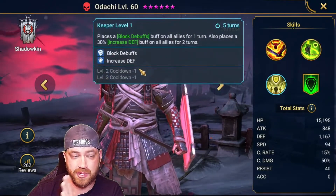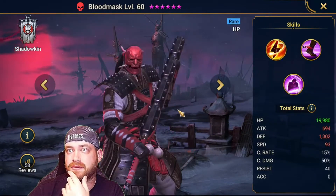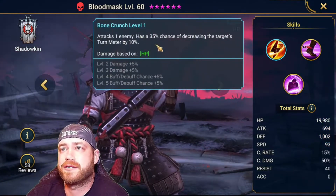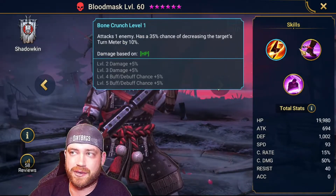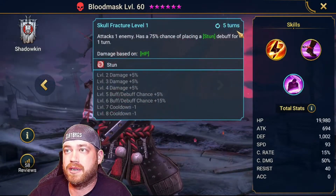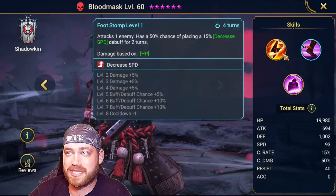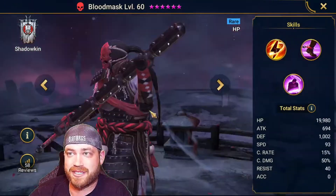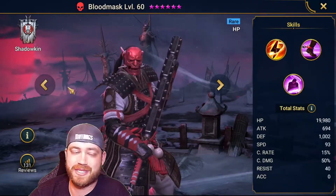This is a good one to have — this guy is very good. Being able to time so make him really fast with a lot of HP, this is really good to time on the A2/A3. That's one guy that's gonna be good for this boss. Blood Mask — when he first came out I thought he was really good. He has decrease speed and decrease turn meter on the boss. He's not bad — he's a maybe.